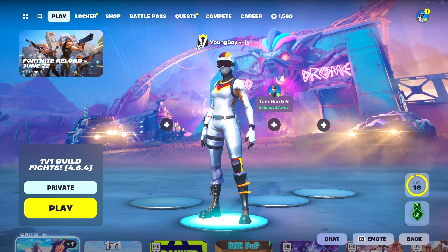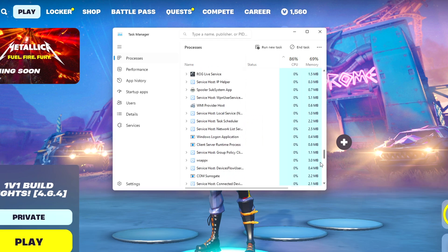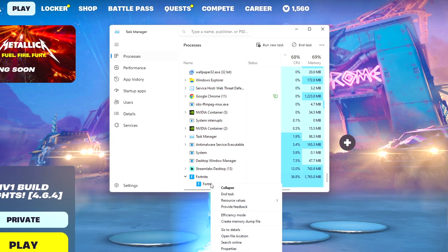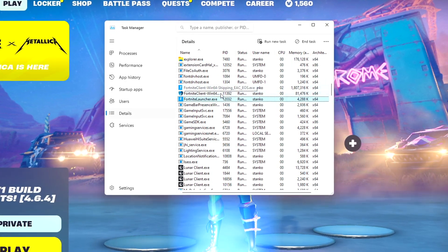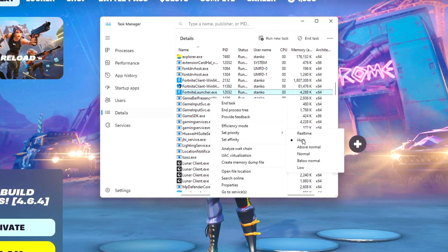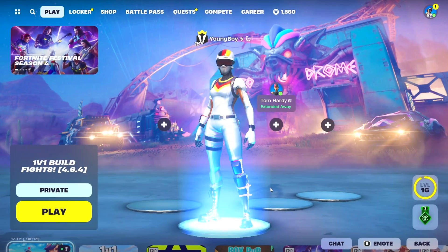Next, set your Fortnite priority to High. Make sure Fortnite is open, then open Task Manager. Go to Processes, scroll down to find Fortnite, expand it, right-click, and select Go to Details. Locate FortniteClient-Win64-Shipping.exe, right-click it, and set the priority to High. Then restart your game.